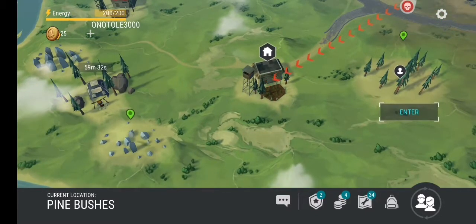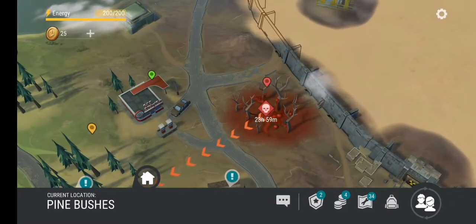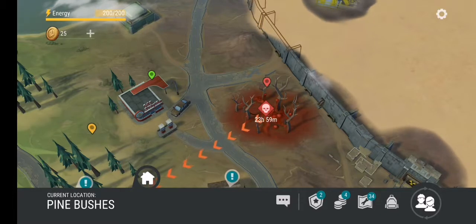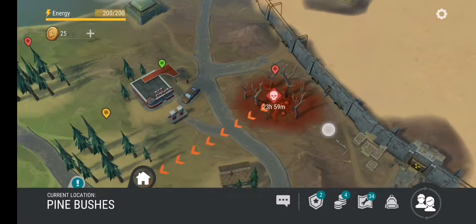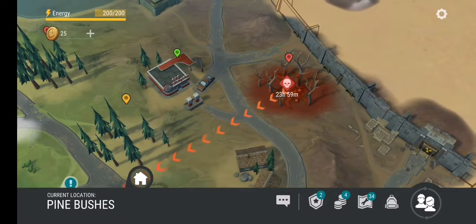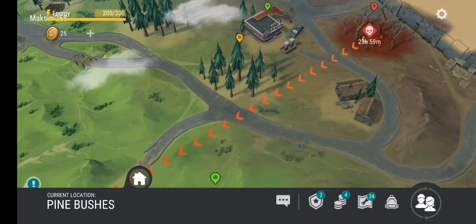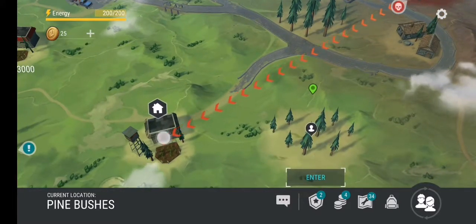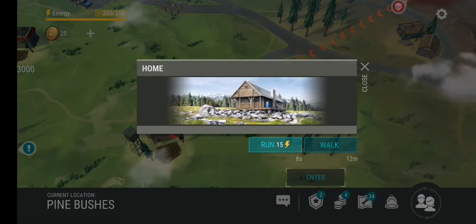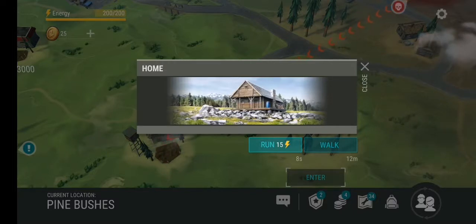The zombies I mentioned spawn after you log into the game, and then you have 24 hours to prepare for the zombie attack. If you don't log in for, say, a month, they won't appear for a month. The last time they attacked I didn't log in and it's been about a week, so they basically destroyed my walls probably.